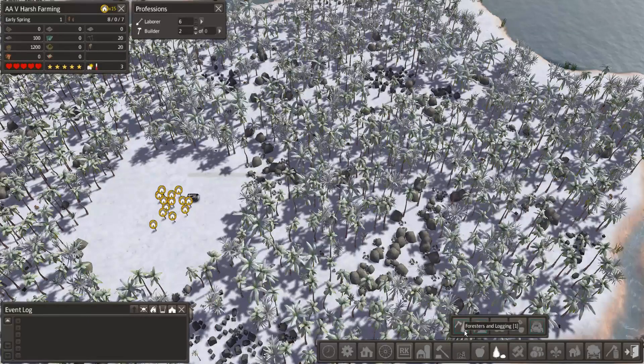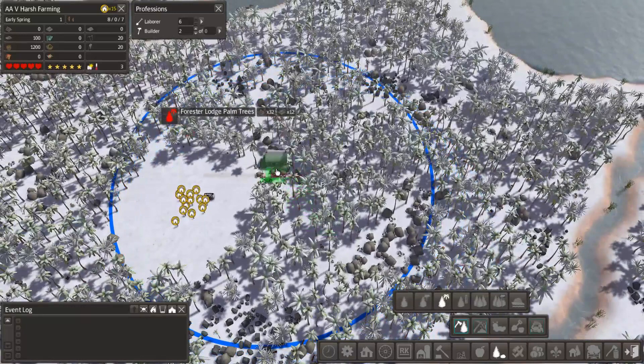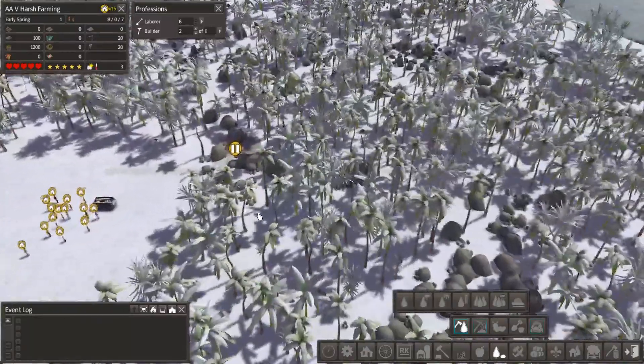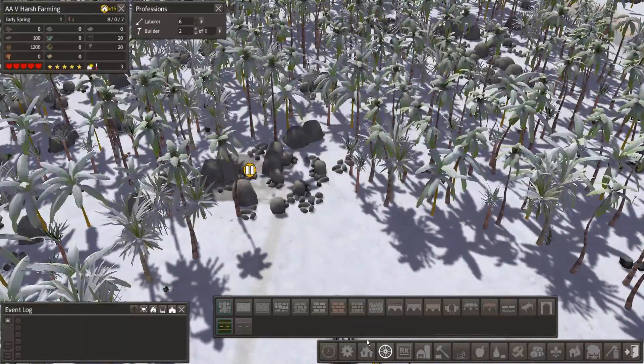We're going to put in the matching forester type for the palm trees. Now I'm going to start setting up my crossroads arrangement here, which is going to be the absolute center of my forest zone area.